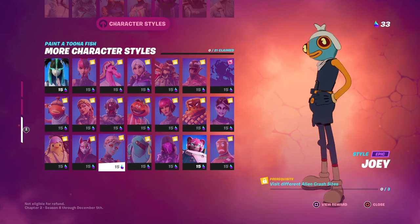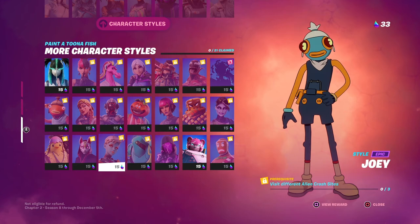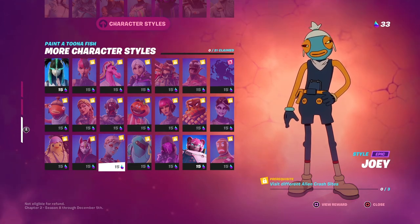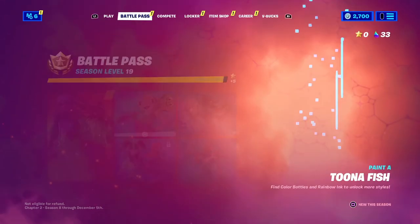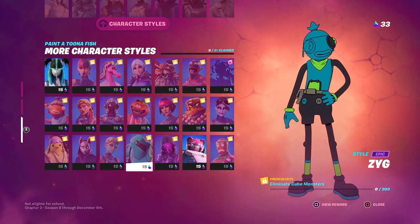The Joey style requires you to visit three different alien crash sites — very easy to do. The crash sites are spread across the map; there's one near Weeping, one near Dirty Docks, and a few others visible on the map where you can see the big flying rifts. Just visit three and you're done.